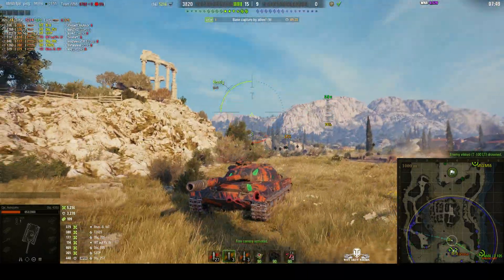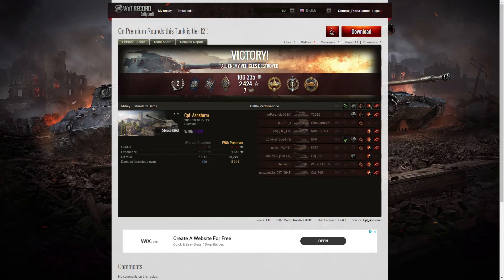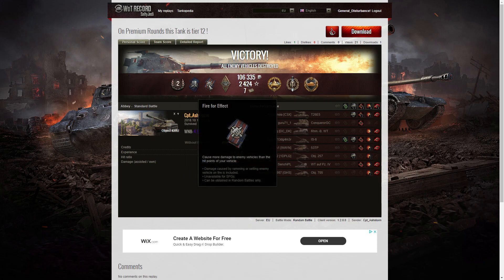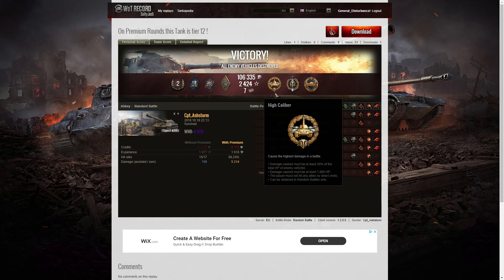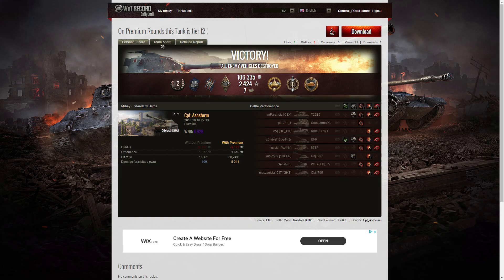Look at the damage to the front of the vehicle — it took a blistering. Let's have a look at the end of battle stats. It's a second class tanker for Captain Ashdorm in the Object 430U. He managed to get a second class tanker, a Shell Proof for blocking more damage than his own hit points, a Fire for Effect for doing more damage than his own hit points, a Bruiser medal for getting at least five critical hits — he got six. He got a High Caliber for dealing the most damage in the battle, a Top Gun for getting at least six kills, and a Steel Wall for blocking at least a thousand hit points of damage — receiving at least 11 hits and surviving the battle.